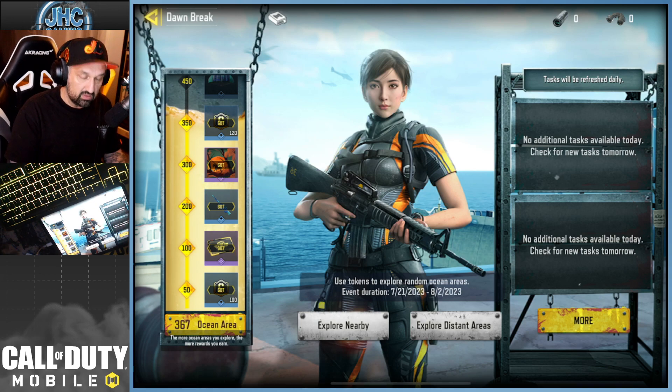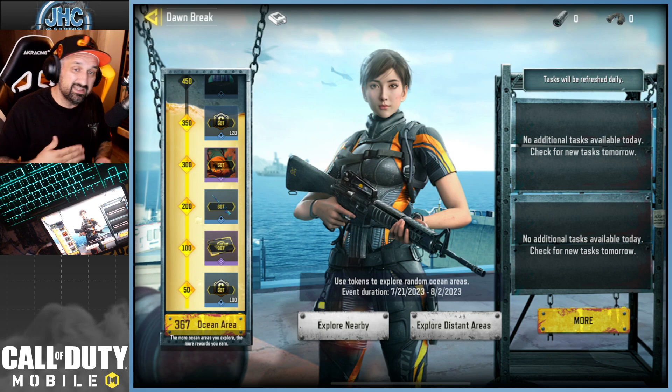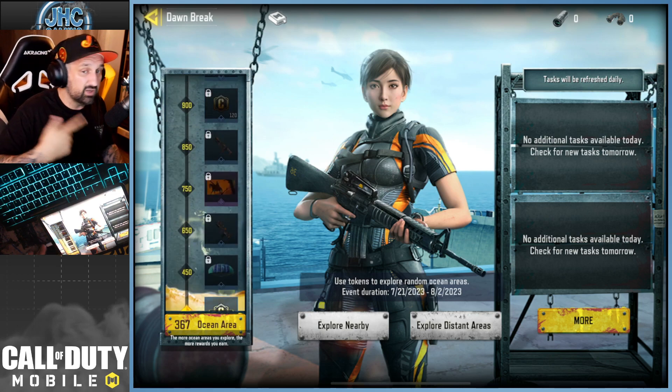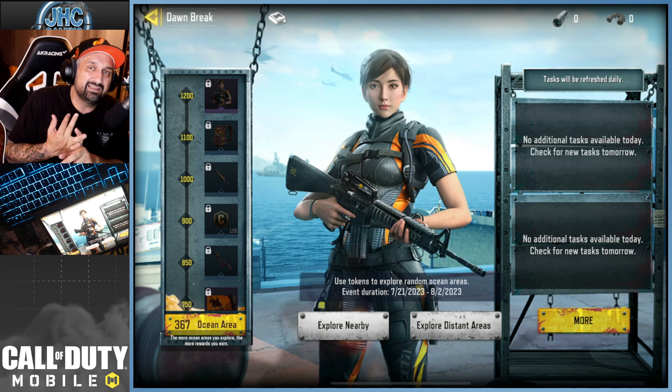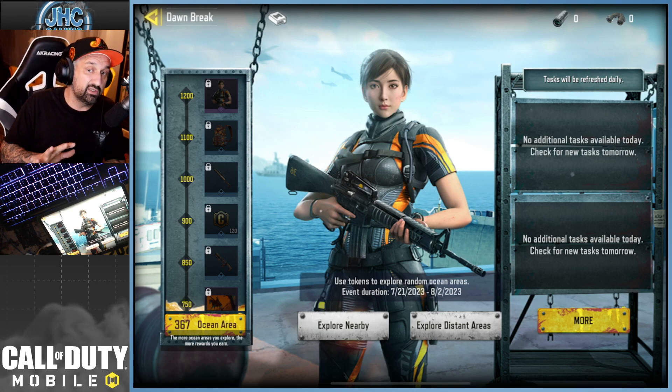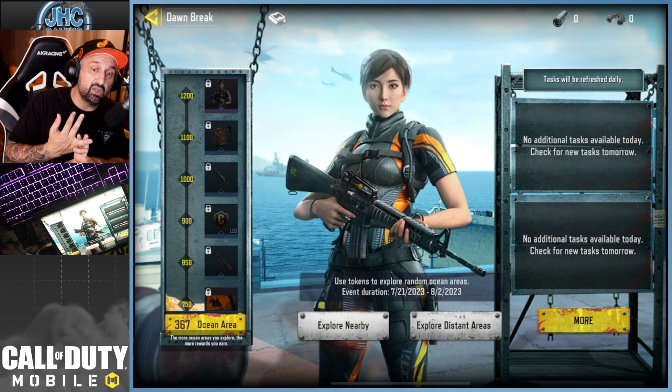Once you have your tokens you open them and they give you random numbers, then you get the rewards shown on the left. At minimum, just log in every day and get 10 kills — play a free-for-all. If you do that every day for 10 to 12 days, you'll probably be done without needing ranked multiplayer or top 10 BR finishes.